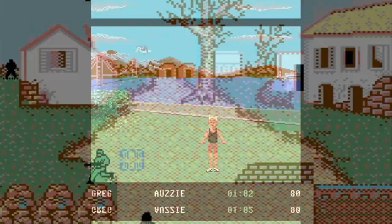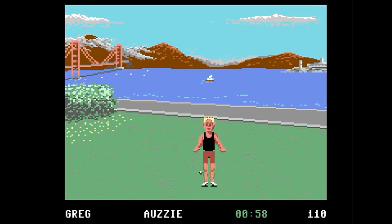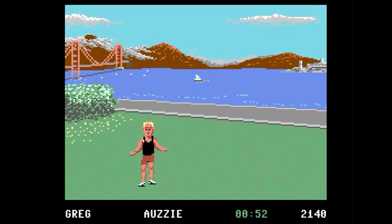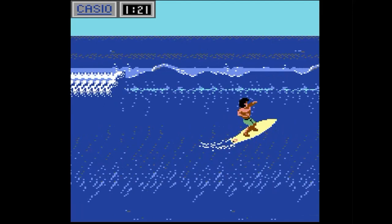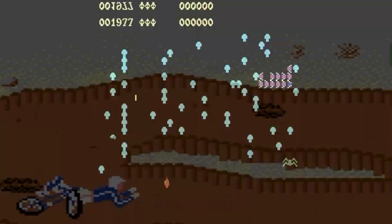Here is the famous Commodore 64 game by Epyx, California Games. Here I'm trying the footbag event. Here is the surfing event — I played this a lot on the Atari Lynx and got pretty good at it, so I'm surprised I blew it right there on that wave. And this one's probably my favorite event, BMX. Although I couldn't quite figure out how to do the backflip, I could figure out how to do the forwardflip.